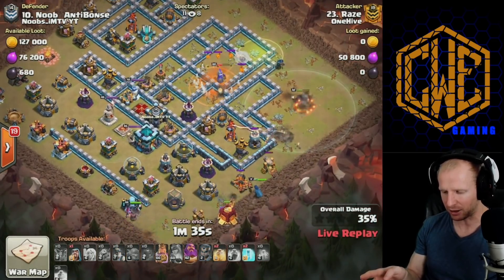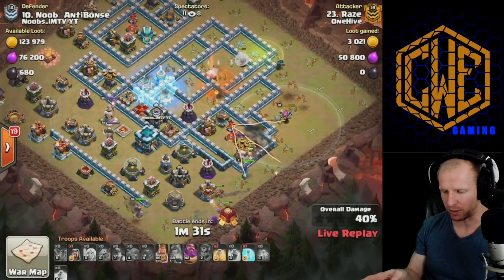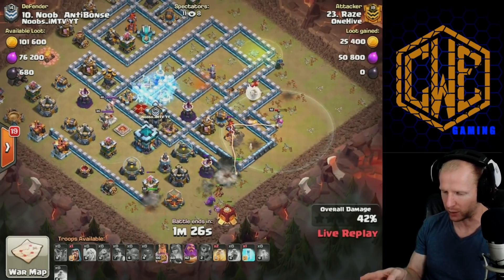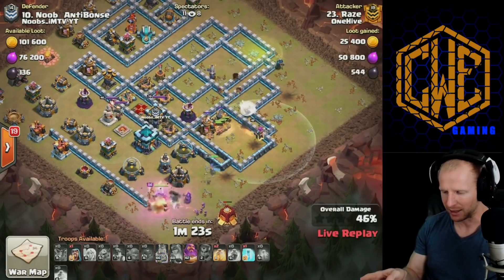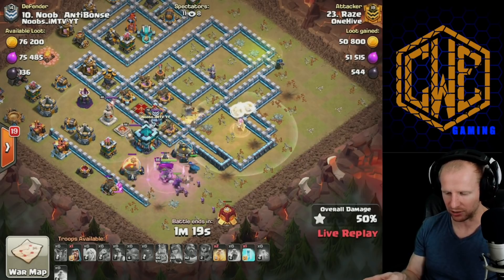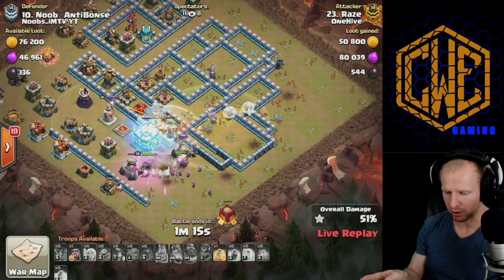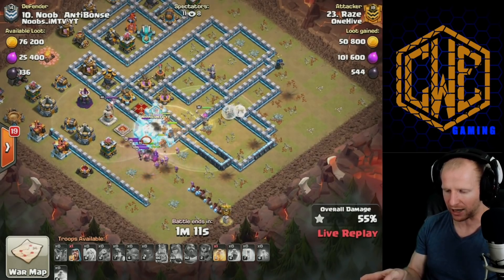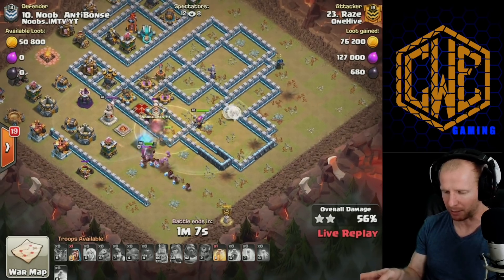The king is down on the bottom side with the royal champion, and there's the new siege machine going in to help funnel. The queen actually goes down here — that'll make the miners switch over, but she was kind of out of value anyway so it's not a bad thing. The miners carry all the way through the base with those healers driving through. The Pekka, wizards, and king are all converging on the town hall with the miners together, warden in tow.